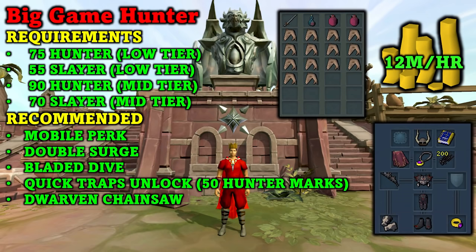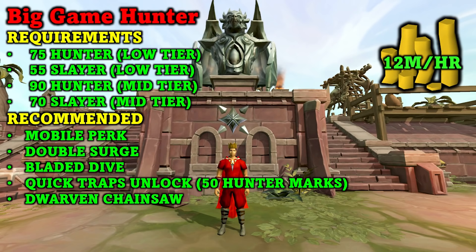The next method is Big Game Hunter. I recommend doing the mid tier because it has the best GP per hour and is quite consistent, especially when doing the Corbicula Rex. The requirements are 90 Hunter and 70 Slayer. Also recommended is the mobile perk along with double surge and bladed dive to help with mobility, and the quick traps unlock which costs 50 hunter marks. If you have a dwarven chainsaw in your bank you can use that as well — it will let you collect double logs every time. You can make around 12 mil per hour doing this method.